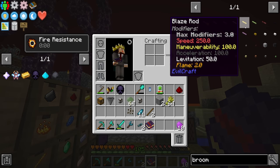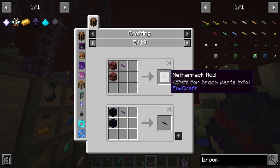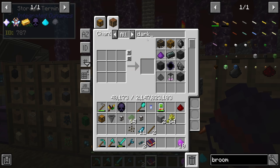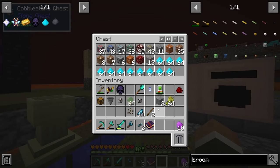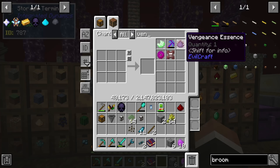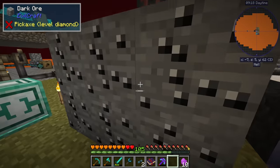No matter which rod, brush, or metal cap you choose, all start from a bare version. You then combine the bare version with two of the resource in question to get a resource-specific version. Let me check how many dark gems we have — we have 19 dark gems, seven crushed dark gems, and six more dark ore. I'll quickly grab the vengeance pickaxe and break those to get a couple more dark gems just in case.